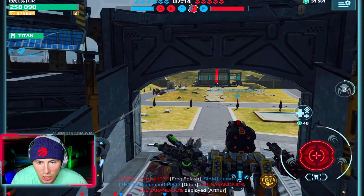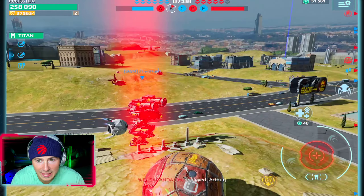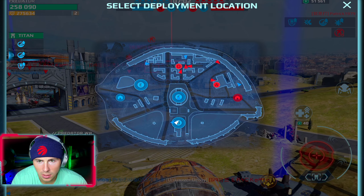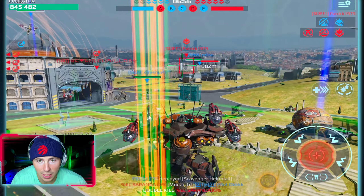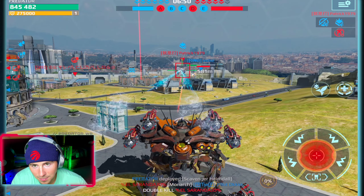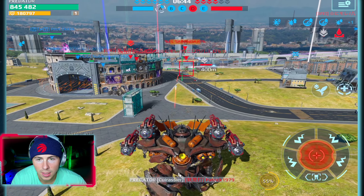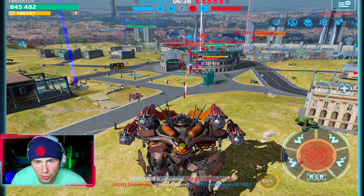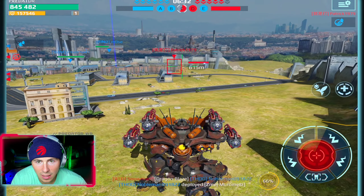I just saw on the scoreboard there's a Frog Splash kill — that means there is a Luchador out and we want to kill titans, especially with these Quizier croissants. Heimdall time — with the Scavenger Heimdall we get another 10% extra durability. 600 meter range, get close. Boom, churning him, titan slayer, smoked him! When you go into attack mode with the physical shield and the built-in rocket launcher, you get a 10% damage bonus.